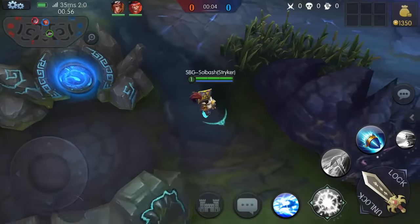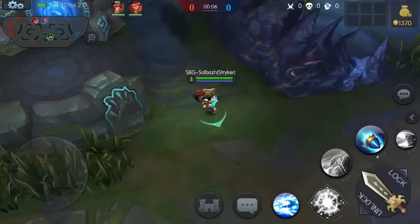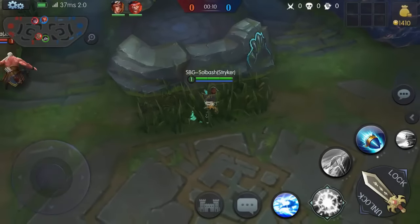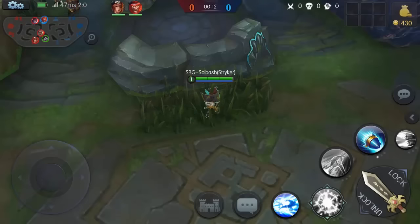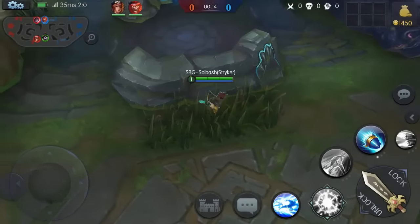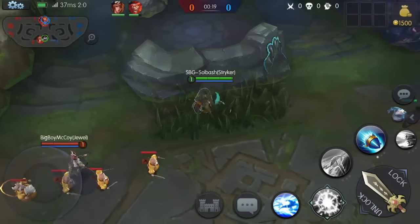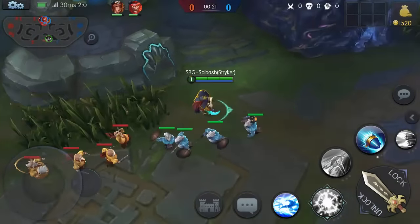We need to get to level four to get the ultimate. Ultimate levels are: level four you get your first level, level eight, and then level 12. Once you get level 12 all your skills and abilities should be maxed out. We got Jewel down here with us — it always targets Jewel to begin with because that splash damage is gonna hit Jewel as well as the minions if they're close.